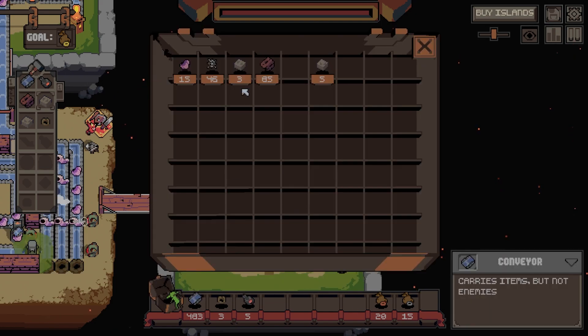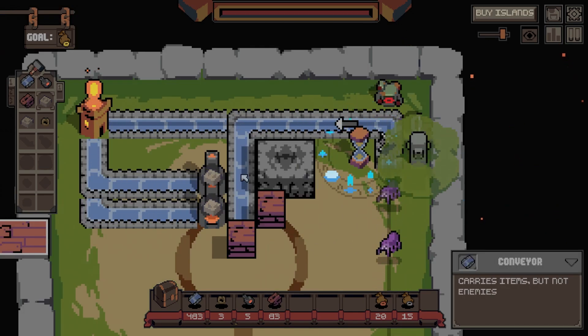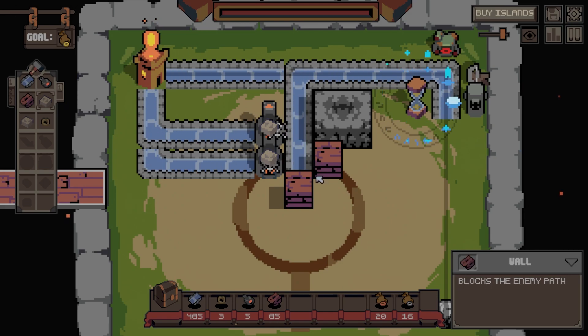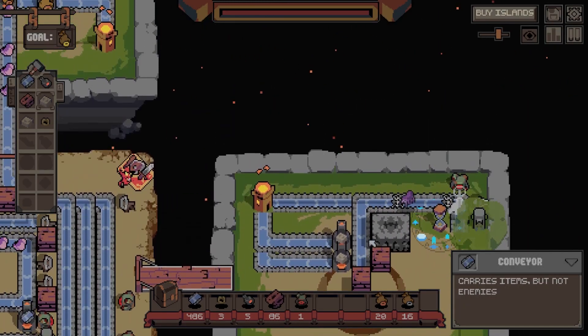I want a block here - block that - and I want that blocked as well so they just build up. Oh yep, that takes that. Perfect - okay, they're doing their thing quite happily. We're going to buy a cyclops again.